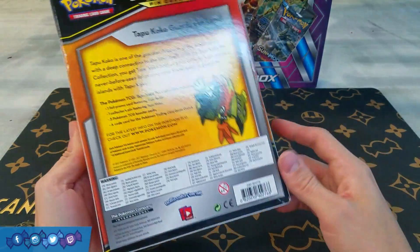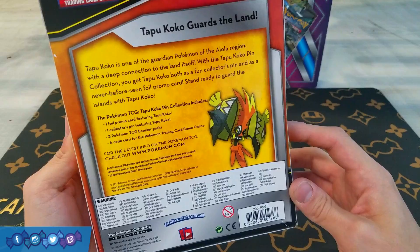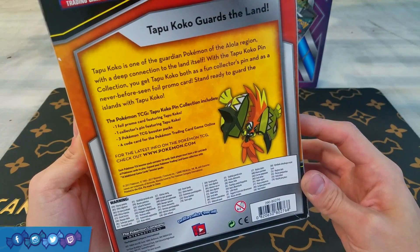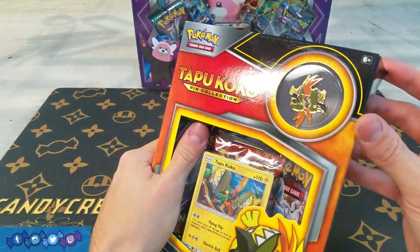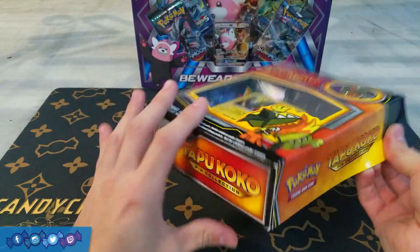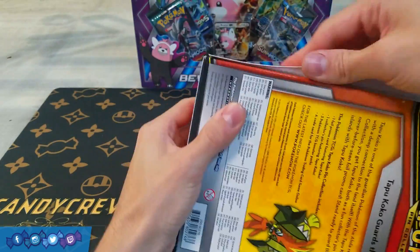So that should be cool. We also get a pin, three booster packs, a pin, and a code card and promo — similar to the Mimikyu or the Zygarde boxes that came out similarly.